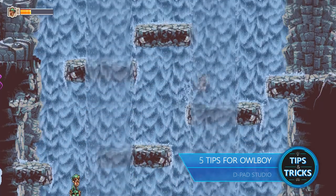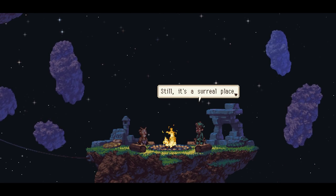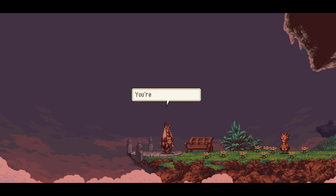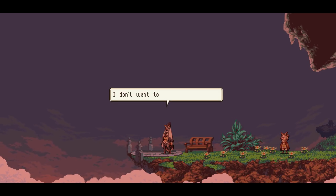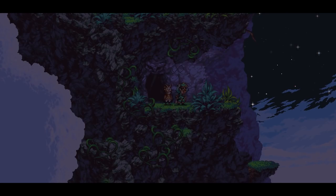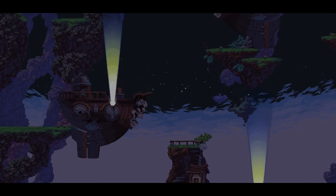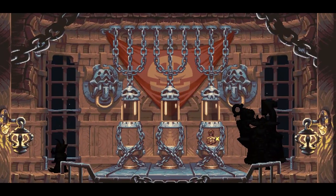Owlboy is a platform adventure game with RPG elements which took nearly a decade to develop. You play as Otis, an owl who was born mute. He trains under his verbally abusive mentor, Asio, who doesn't see much potential in Otis' skills. However, when their floating island town of Veli gets attacked by pirates, it's up to Otis and his pal Getty to hunt down the culprits and get back the ancient owl relics.